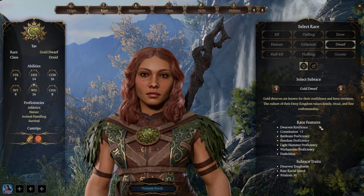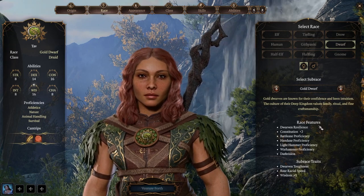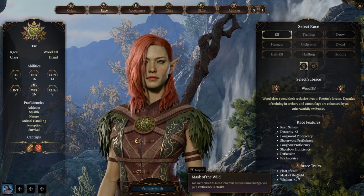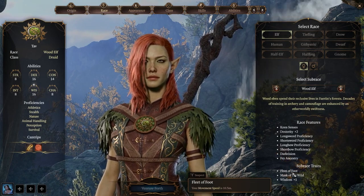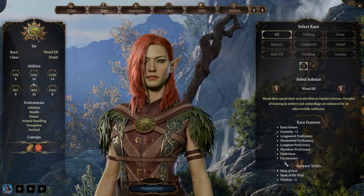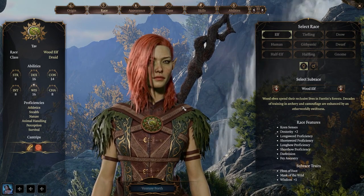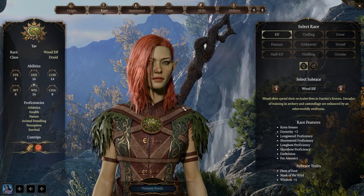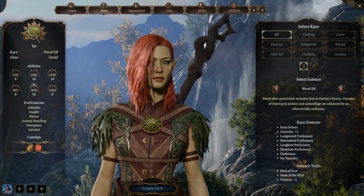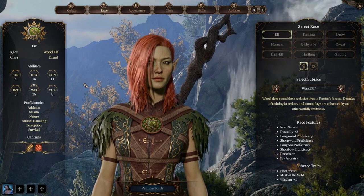If you're going to be a Moon Druid and rely on wild shape, when you wild shape you take the form of the beast and lose your physical stats, so you can pretty much have any physical stats and still do well. A Wood Elf could be argued as better — they get stealth and faster movement — but you lose those benefits in beast form, so it's nearly irrelevant for Moon Druids.